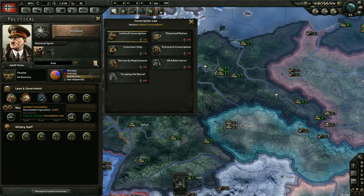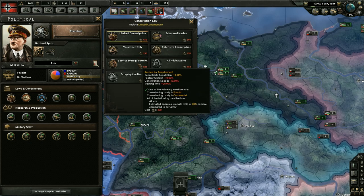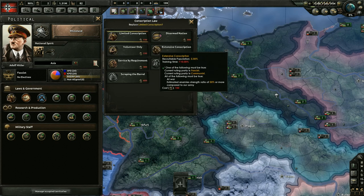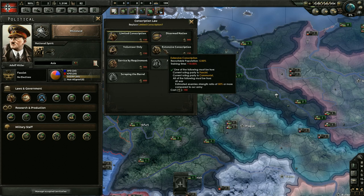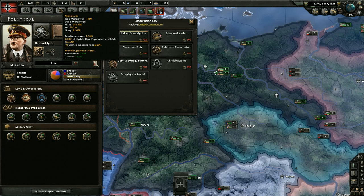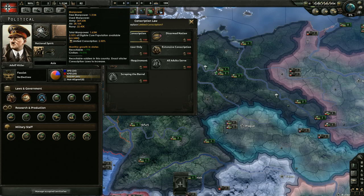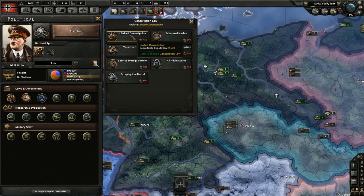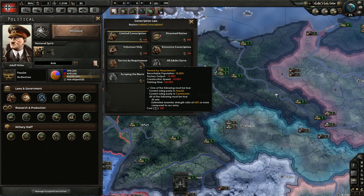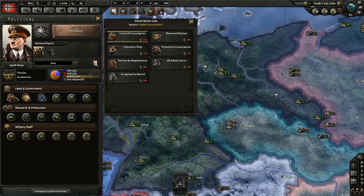The first one here is our conscription law. We start at limited conscription, and this is kind of where you want to be — many of the Allied powers start at disarmed or volunteer. Limited conscription is the only tier that doesn't really have any negatives associated with it. If you move to extensive conscription, training time increases, but you'll have more recruitable population — which is your manpower — needed to build new units. Your goal should be to get to limited conscription if you aren't already, since Germany is already there.